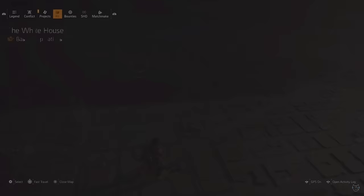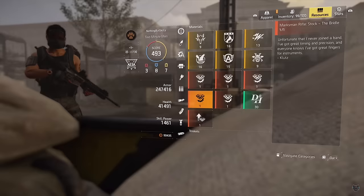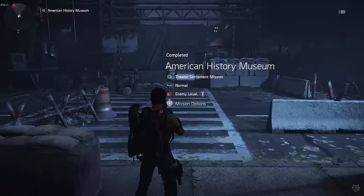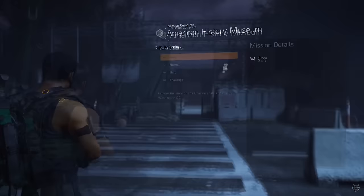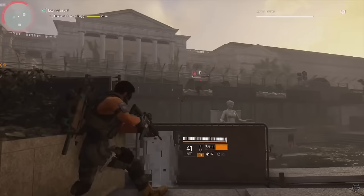The Liberty is an exotic desert eagle. To start this quest, head to Capital Building on a non-invaded run to get the first piece - the Trigger. Check your resources tab to confirm you have it. The next piece is at American History Museum. Toggle it to hard and make sure it's non-invaded. Captain Briggs will drop the Pistol Receiver and Paint Job - the second piece.